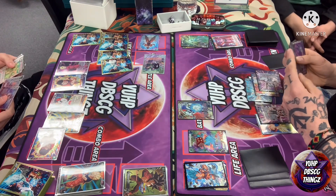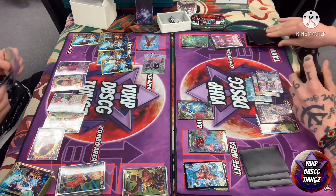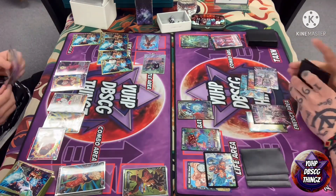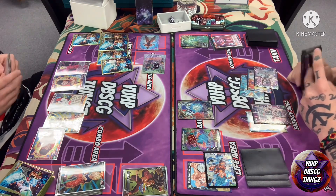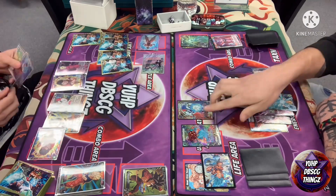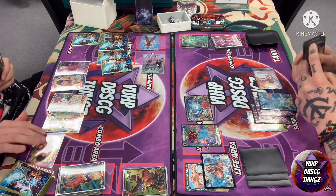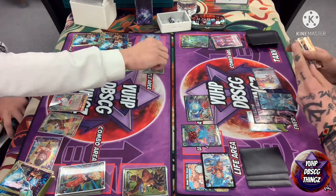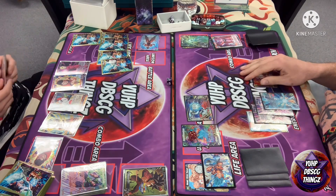I tap another blue energy to use Quitela from my drop area — it's actually supposed to be removed from the game, my bad. I swing with my leader into his unison. I use a double-strike Cooler, figuring I'd see a Violent Raise or something, trying to force him into choosing between dealing with the double strike from the unison or the battle card — costing him two cards. It seems he just decided to let it go, probably the smarter play, still having four energy open, five lives, and a decent hand.